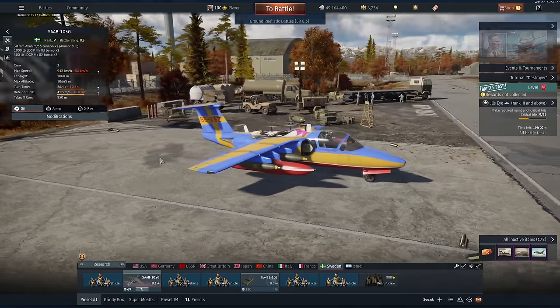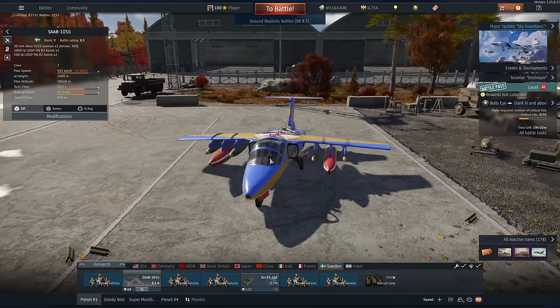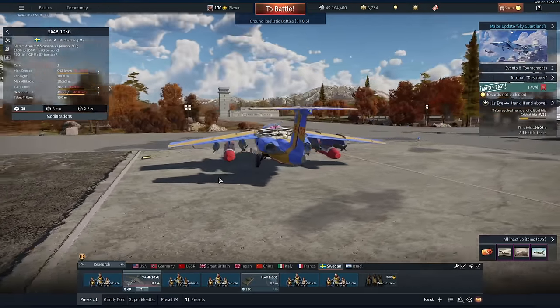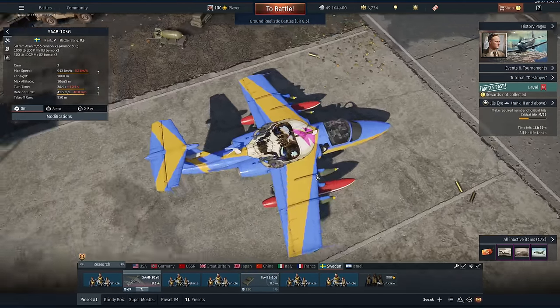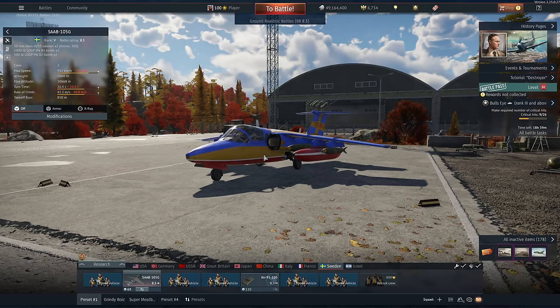This thing also flies like a brick. I remember it being a lot more manoeuvrable, but we are taking these really heavy gun pods out, which kill our turn rate quite a bit. Despite its shortcomings, I actually really enjoy playing this little thing. It's one of the goofiest looking jets I've ever seen — it's really chonky. It's also really nice to see that the Swedish tech tree, as far as CAS is concerned, gets a nice upgrade. Let's get into battle.